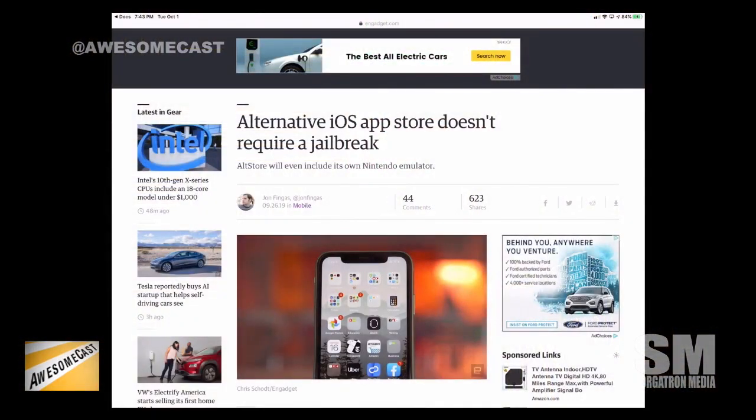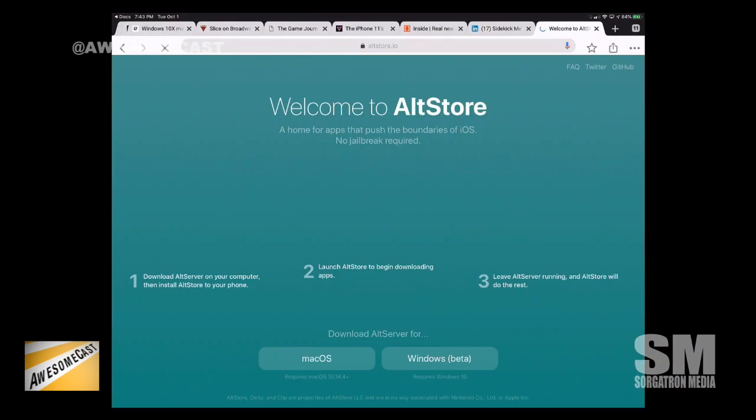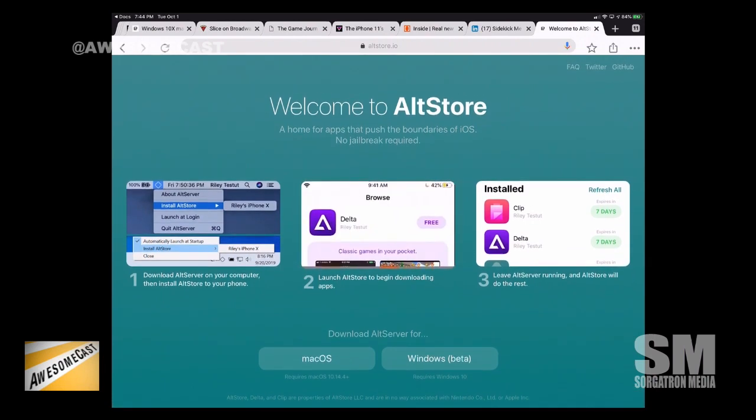The only thing you can download, as of the last I checked late last week, was this Delta Lite video game thing. There is a Clips app that's going to be released very soon. It seems like it's just a single developer for the most part. The Clips app just lets you view your clipboard. I feel like you can get that in the app store — like a text extender utility or something that did clipboard stuff, multiple clipboards.